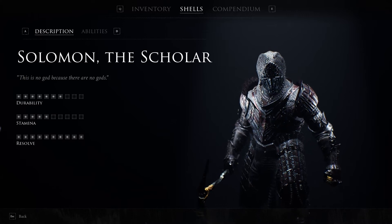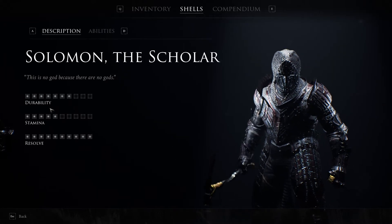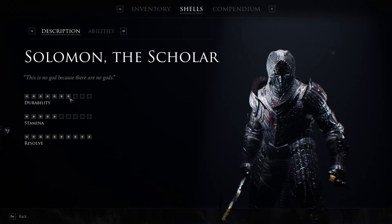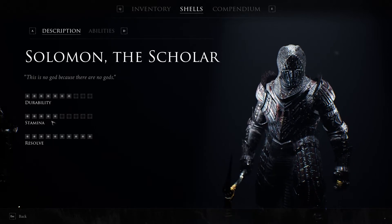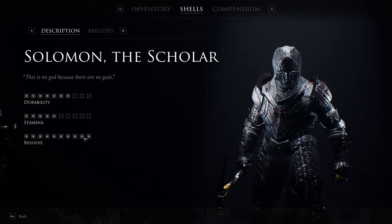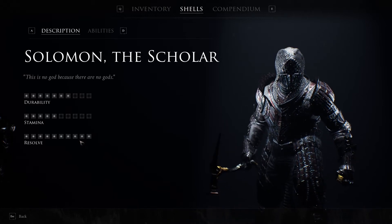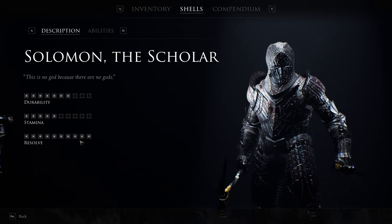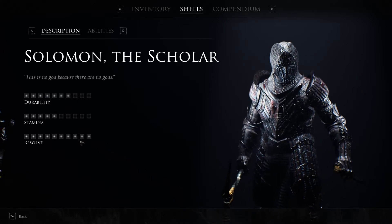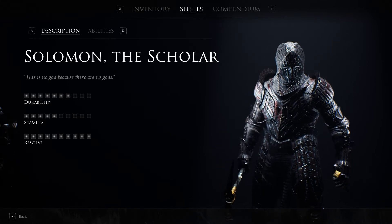These are the core stats of Solomon the Scholar. As you can see just looking at his bars here, he's got pretty good durability and a good amount of health. Just middling stamina, so you need to be quite efficient with what you're doing with him. Where this guy stands out though is resolve, which is completely maxed out. You would have seen how many resolve bars he had, so you'll be able to use lots of special attacks and lots of power ripostes with this guy, making him very powerful indeed. This makes it all the more important that your parry game is strong, just to keep those resolve bars full.